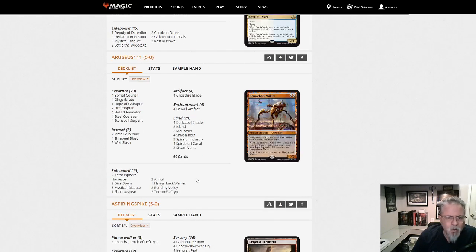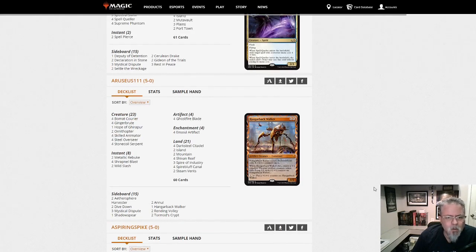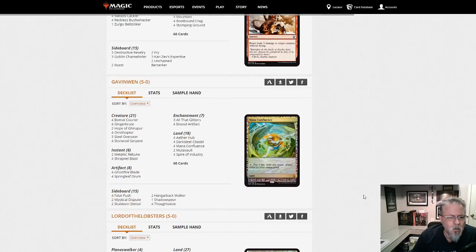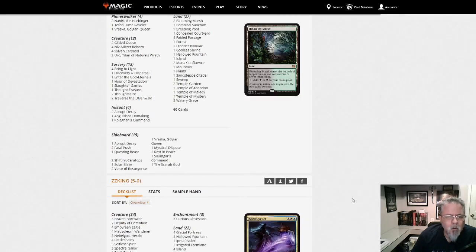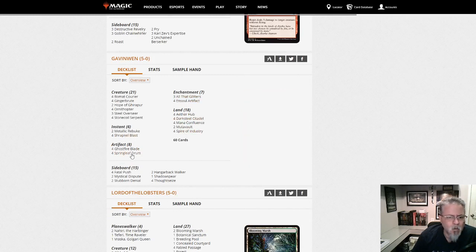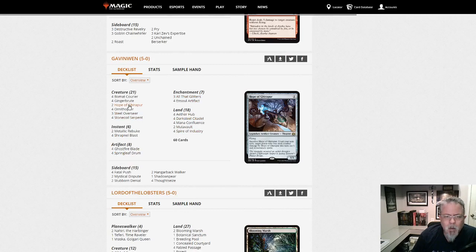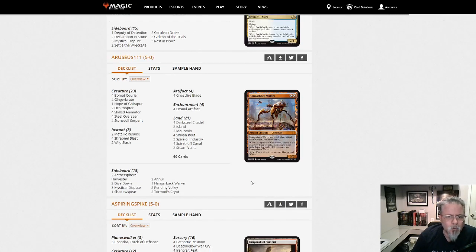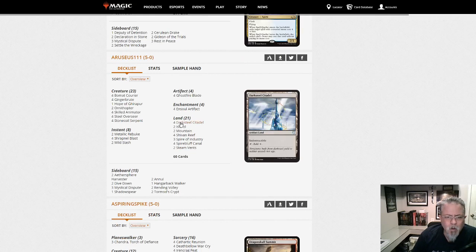Here's another InSoul Artifact deck. There are a few decent differences — the one above was Jeskai; the first one, Gavin's, was Jeskai. This one is Blue-Red — no White in this one, so that's why we're seeing both.